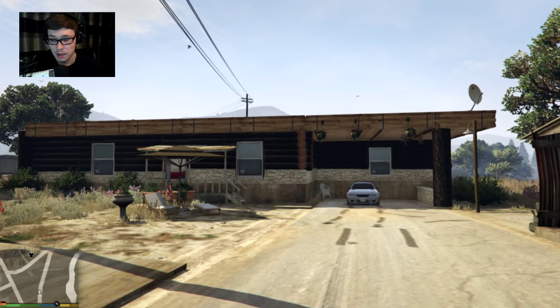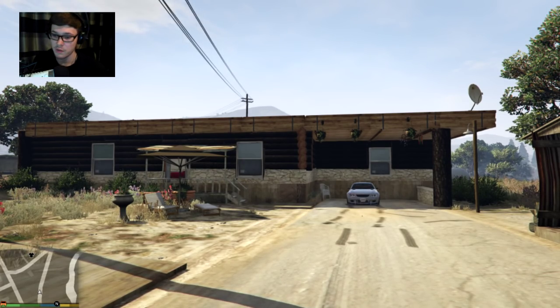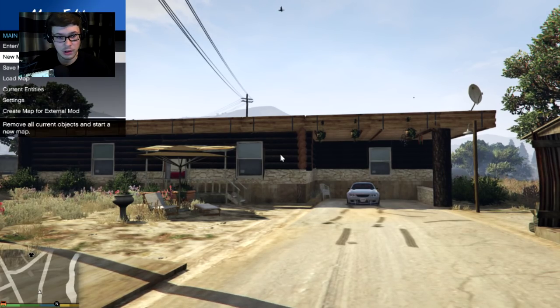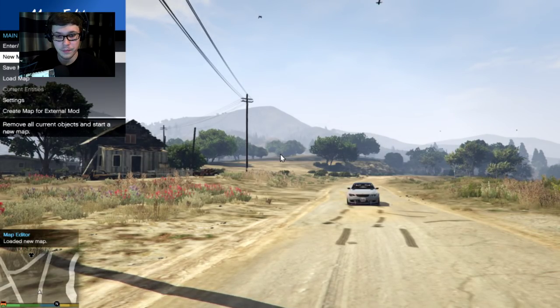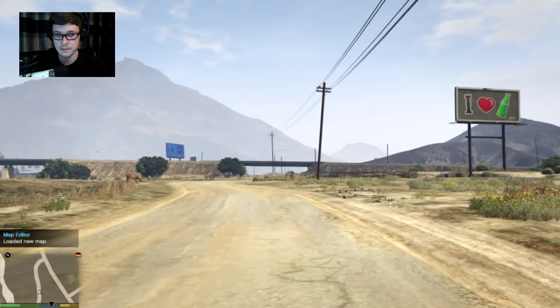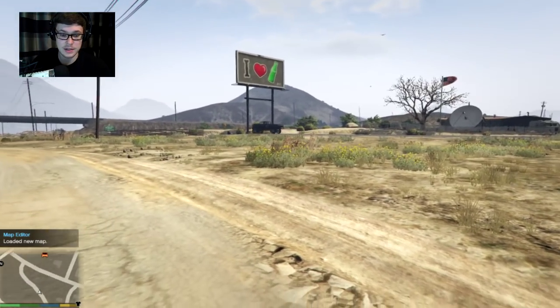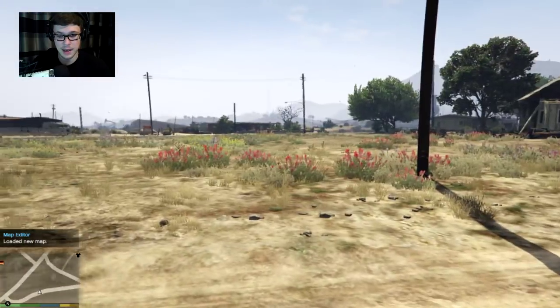This is a custom house, a custom safe house for Trevor. If you don't believe me, I'll show you — if I go down here and do new map, you can see that everything disappears. So yeah, that's custom right there — that's as custom as you get.